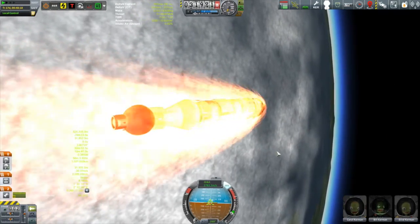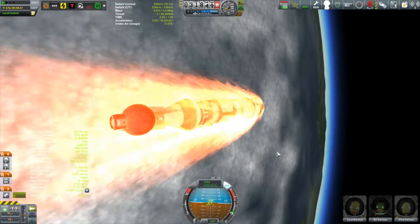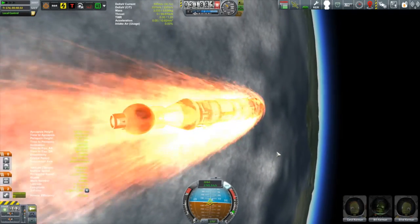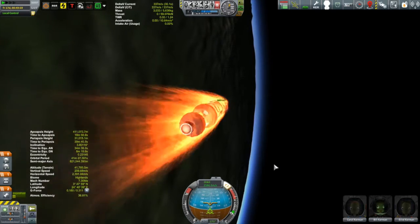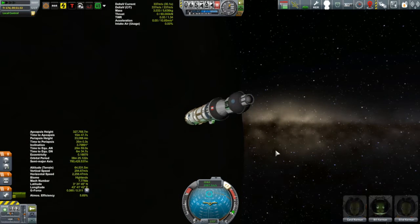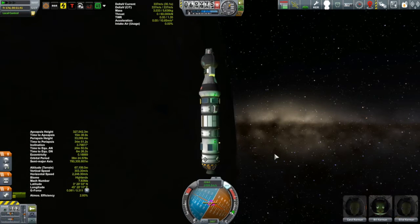We do our aerobrake, which always looks dramatic but is never as scary as it looks. I think the heating effects Squad put in are a little overkill, but it looks cool. By this point the alarm for my closest approach with Tamley had already gone off, so I tried using a little body lift — I'm convinced it works because I can see the apoapsis going down more quickly when I orient the craft that way. I ended up with my apoapsis down to about 328 kilometers, which is great.